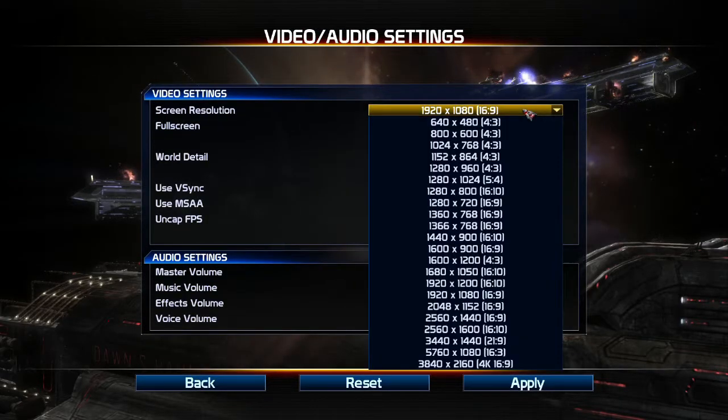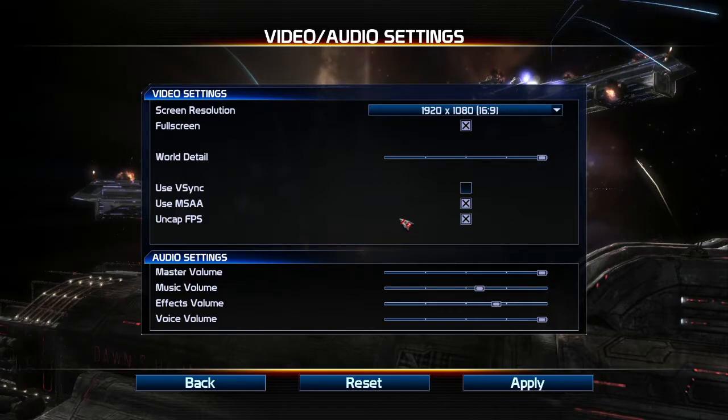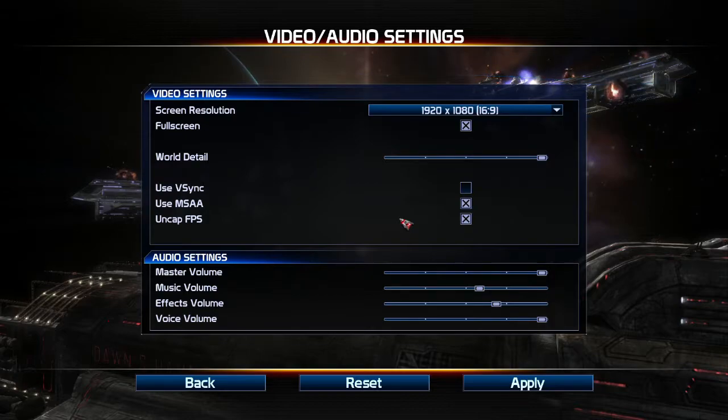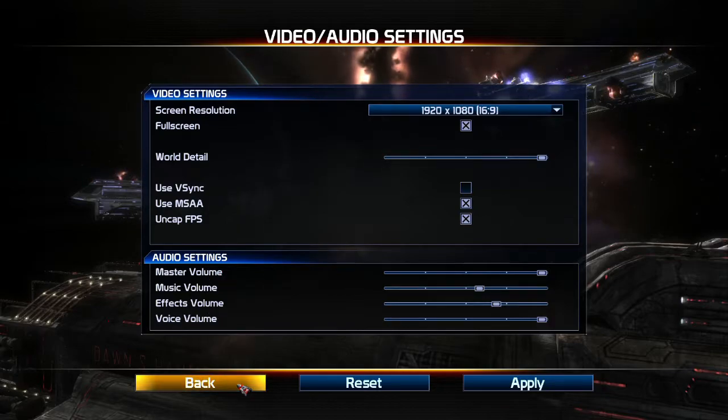Let's check out video and audio. We do have all the screen resolutions — most of them anyway. They do offer a 4K resolution as well, full screen or windowed mode, world detail level, which is a little disappointing that it's just a slider — that's all the detail level settings you get. And then we have MSAA anti-aliasing, and you can either cap or uncap the FPS, which is an odd thing to see with this game as the graphics, while not bad, aren't over the top. Audio settings are basically pretty standard. A little bit light on the graphic settings, I must say.